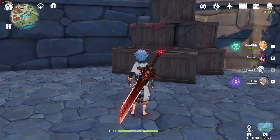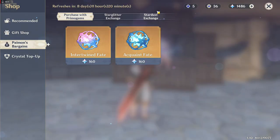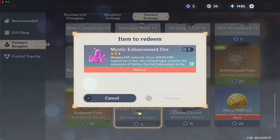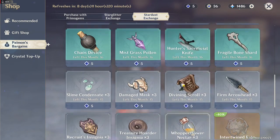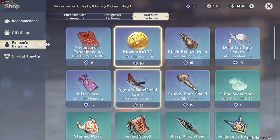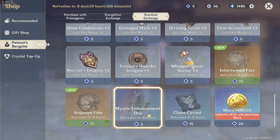The last way I can share is Paimon's Bargain — the shop. If you check it out and go to the Stardust Exchange, you can get a few enhancement ores over there if you trade your Stardust for it. Stardust is obtained when you roll on the gacha system and you need Primogems to do that. You don't exactly need money to get Primogems — you can get it by just playing the game and eventually you'll have enough to pull 10 times and get some Stardust or better depending on your luck.